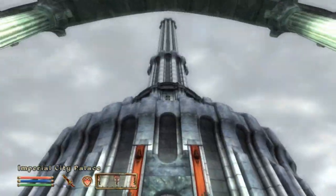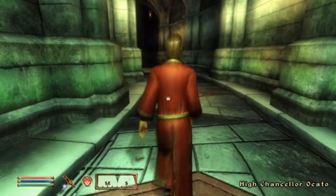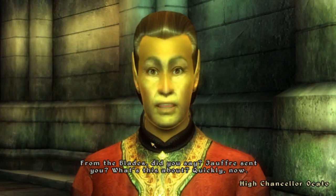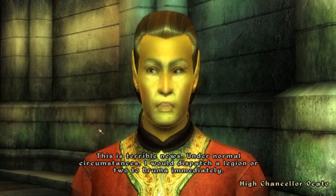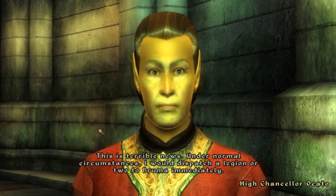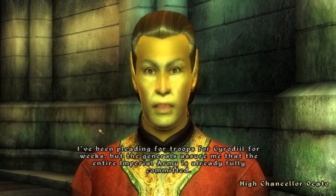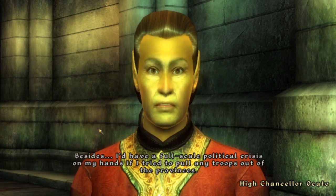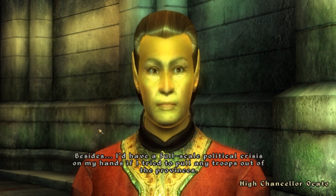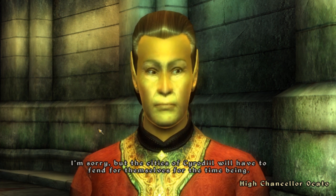I decided to go to the Imperial City Palace to see if I could find the guy in charge. The High Chancellor of the Elder Council says this is terrible news and under normal circumstances he would dispatch a legion or two to Bruma immediately. But he says: 'The circumstances are not normal — I've been pleading for troops for Cyrodiil for weeks, but the generals assure me that the entire Imperial Army is already fully committed.' He also can't pull troops from the provinces without a political crisis.